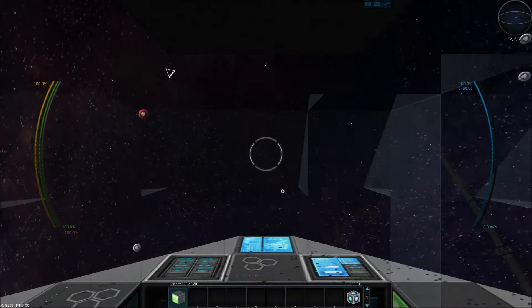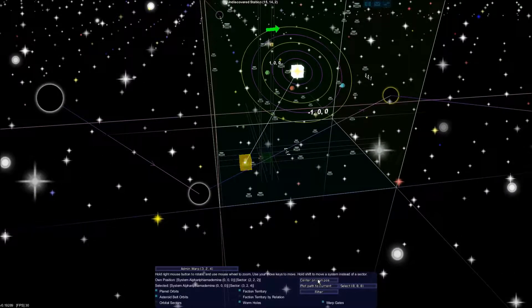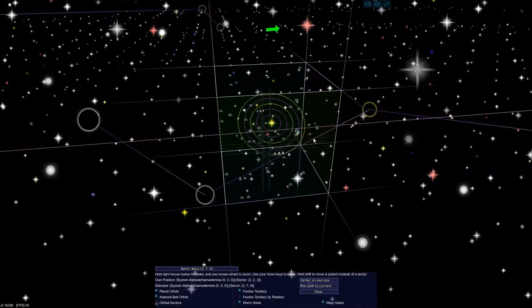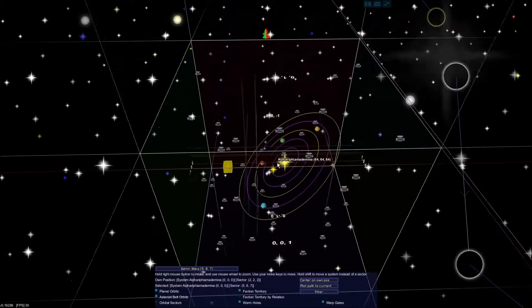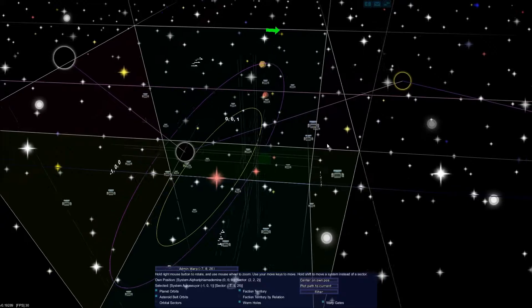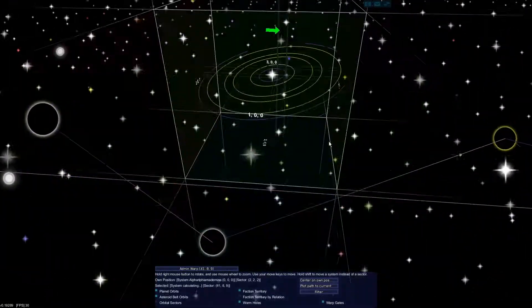We did completely devour that green and yellow asteroid we were working on. My other ships are over this way - I'm right about where that green asteroid was. For today's episode we want to do some mining. I need money bad, and the best way to get money and resources is mining. Let's pull up the galactic map - hit P.